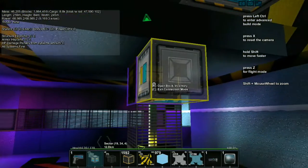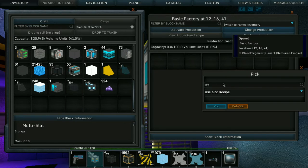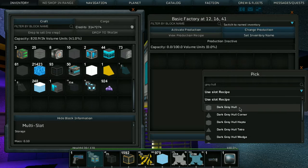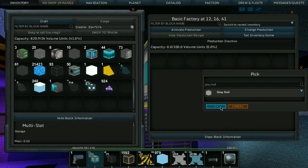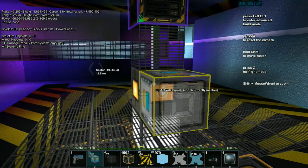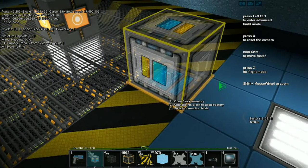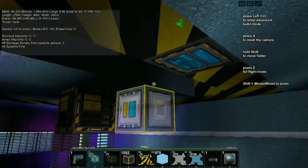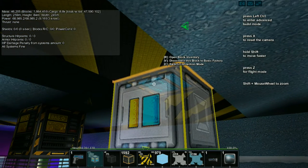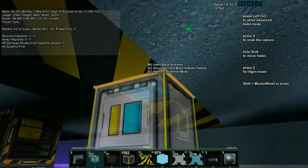This one will pull from here because this is the finished product — this is the factory making the gray hulls. So it's turned off at the moment, which is perfect. This one will probably need to pull a thousand but we'll see. This one is connected to this one.